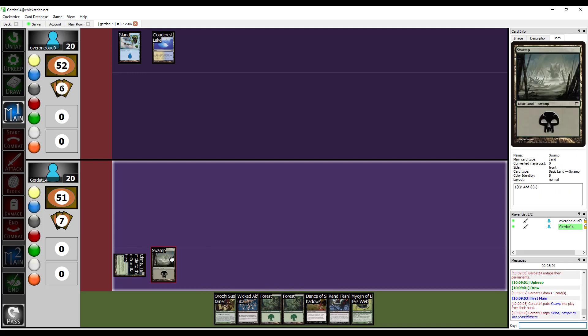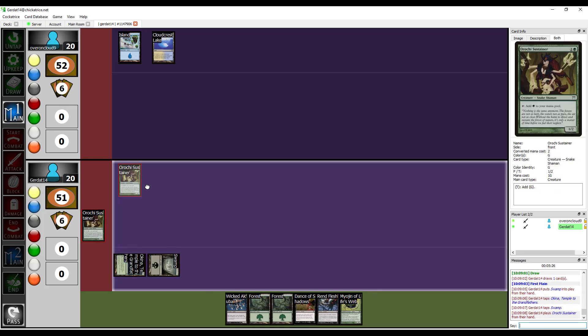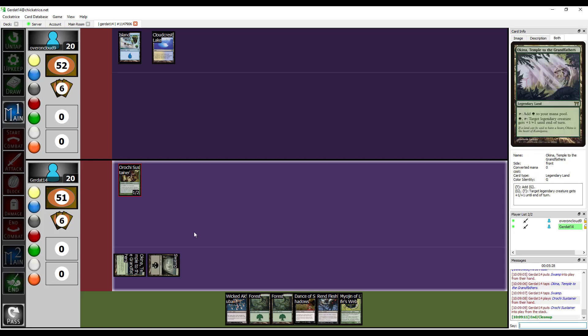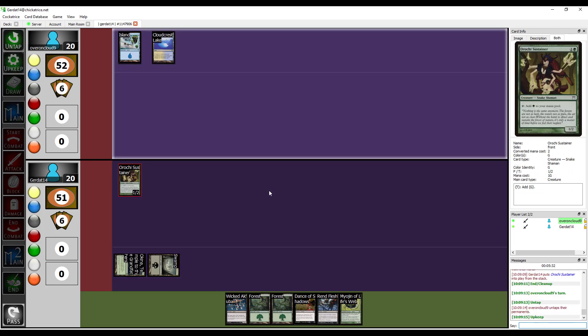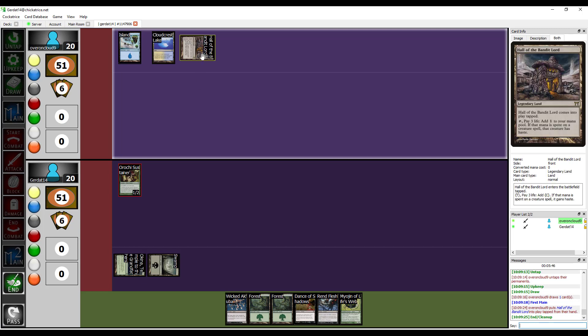Gonna put down a Swamp, then spend two to cast the Orochi Sustainer. Another famous archetype of the entire block is actually the Orochi stuff. Although a majority of the Orochi stuff is in this set, I'm not really gonna be running it because you have to have like multiple copies of each of the bigger Orochi bosses in order to do really nice things.